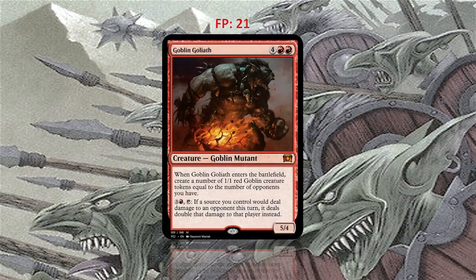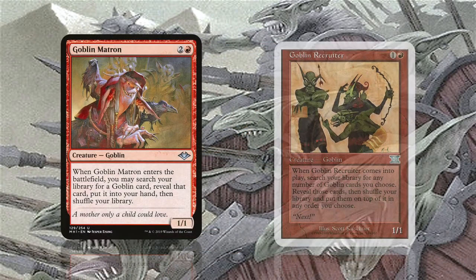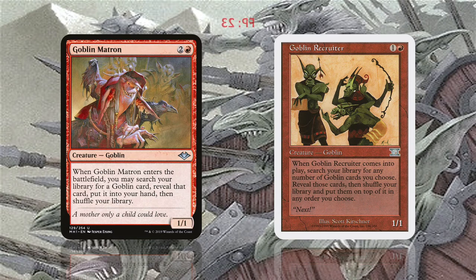Goblin Goliath is another powerful goblin that will be nice to cheat into play with Muxus. Goblin Matron and Goblin Recruiter are two nice tutors for goblins that have the tutor ability as an ETB ability, and fit perfectly to our strategy.